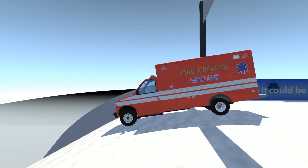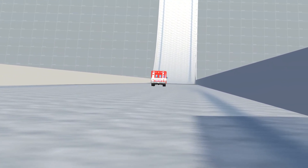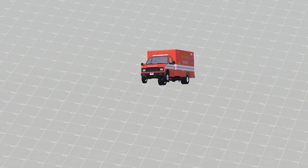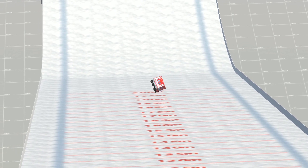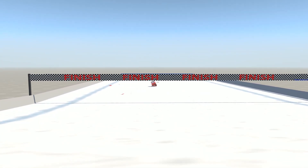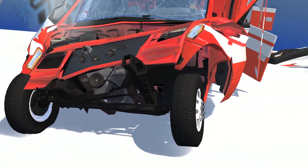Let's try the ambulance again, only this time employing the external camera. I have a hard time generally speaking using the external camera when I play this game, but when you're just sending stuff down the ramp, the external camera's just fine. Sailing through the air — that's actually not too bad. That's kind of a soft landing upside down. And we even flipped it back upright.